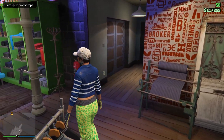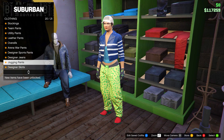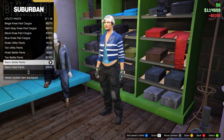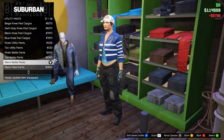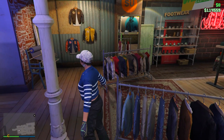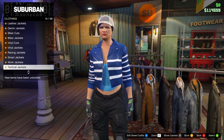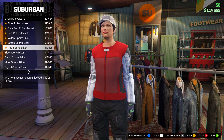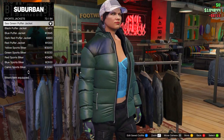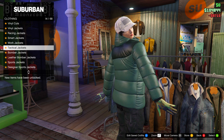From here, go to pants, utility pants, and go for the Black Battle Pants. Then go to tops, down to sports jackets, and select the Sea Green Puffer Jacket. After that, go down to bustiers and go for the White Lace Bustier.